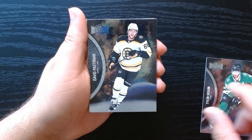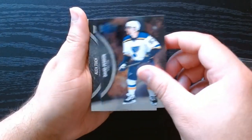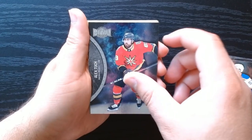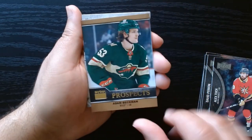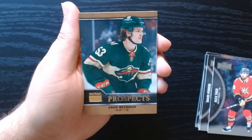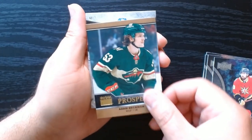All right, there we go. We got some Goon, Pasternak, Perone — and this is the same Alex Tush. Okay, we got a Prospects: Skybox Premium Prospects, Adam Beckman. This is the first time opening this type of insert for me opening this box.